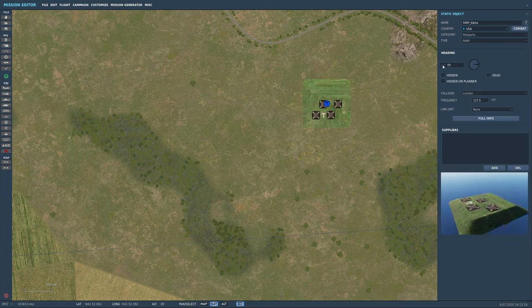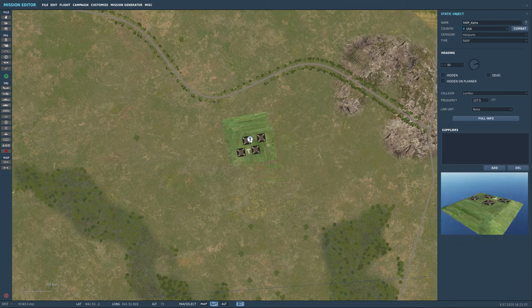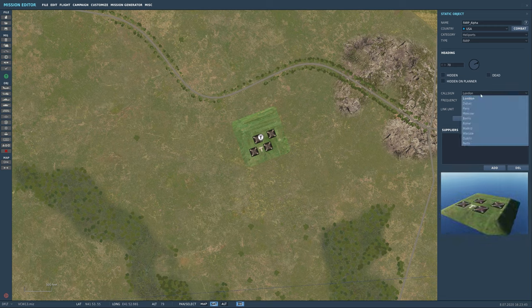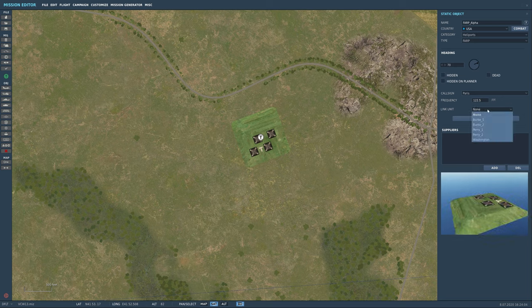You can leave it as is or change its position. I'm going to keep it semi-close to the road. Now you have your callsign for this FARP — we'll use 'Paris.' I can see the frequency is the same as the carrier, so we're going to change that to 122.5. We're not going to worry about linking the unit, because that links it to another object.